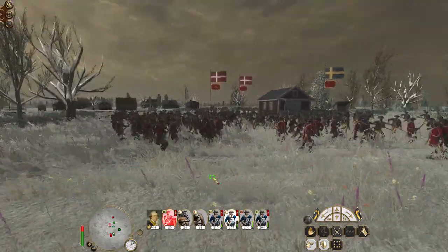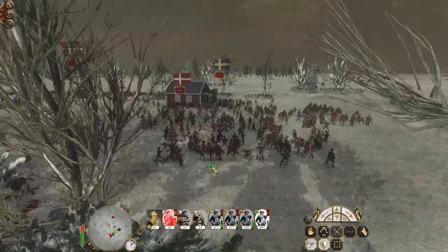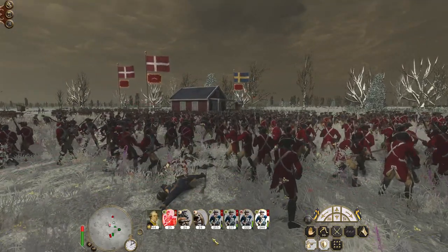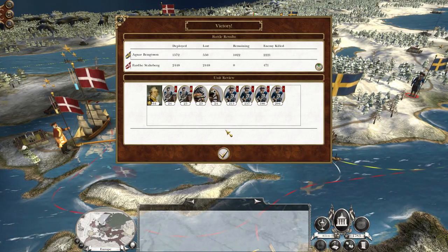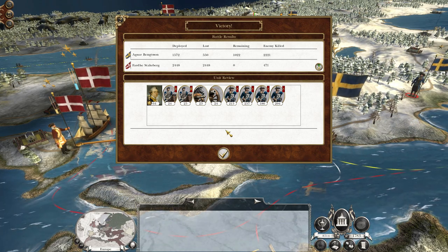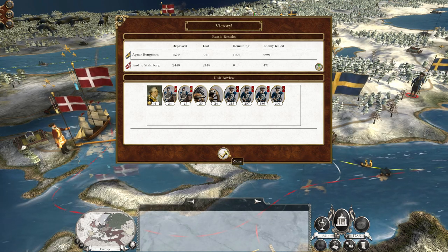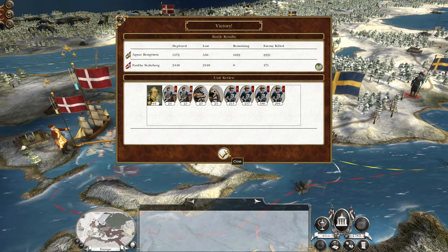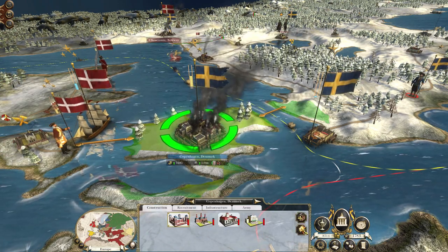Artillery is just so crucial in Empire. Some people put six in their armies, but I personally like four. Victory! We have victory here today. Agnar Bengtsson was outnumbered by about a thousand but had a more balanced, well-equipped army and maybe slightly better quality. We have victory here today. I'll accept the result and we will seize the city of Copenhagen. Copenhagen is now ours. We'll replenish and repair where we can, but there is a smaller army outside that could push up and intercept us.